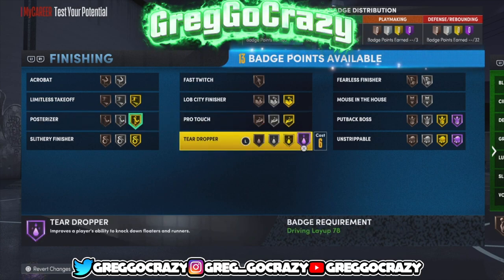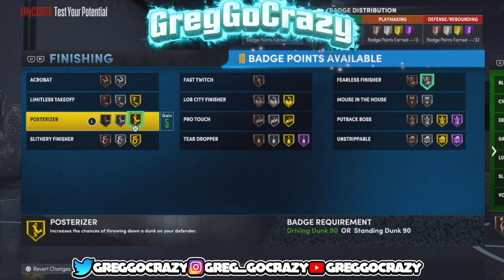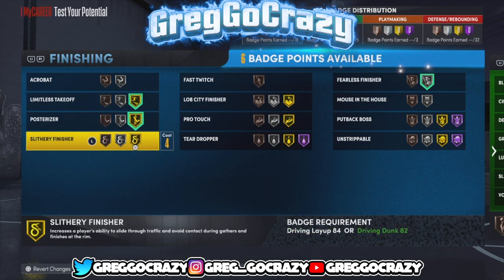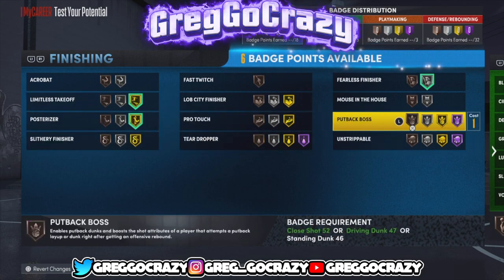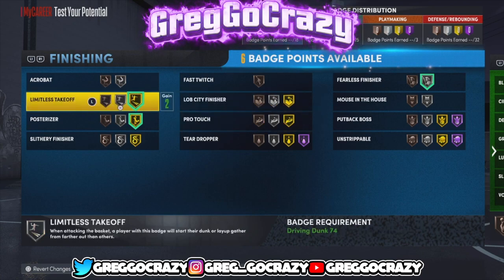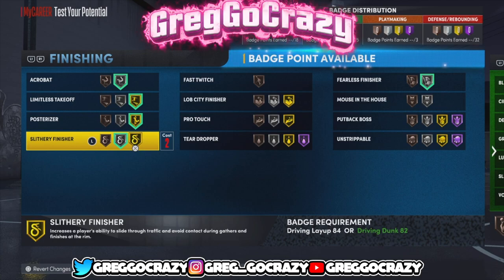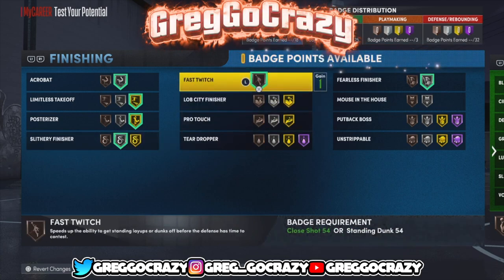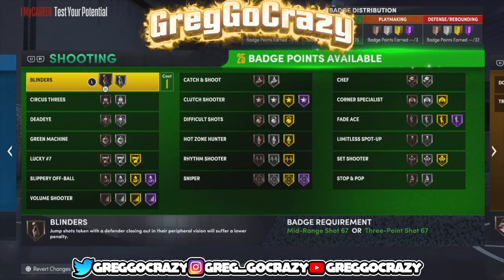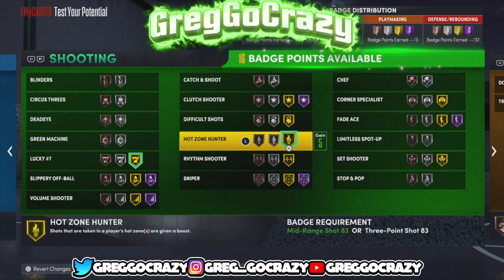For finishing badges I gave him gold posterizer — I still gotta learn how to time posterizer but I'll figure it out. I gave myself silver fearless finisher and gold limitless takeoff. I didn't really know what else to put on since I don't use finishing badges much. I gave myself silver acrobat and silver slithery finisher.